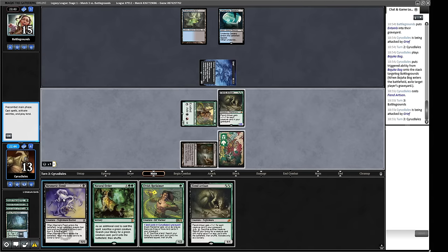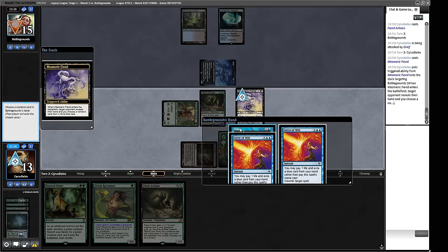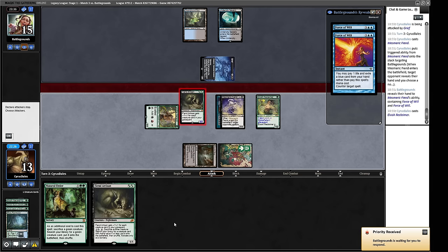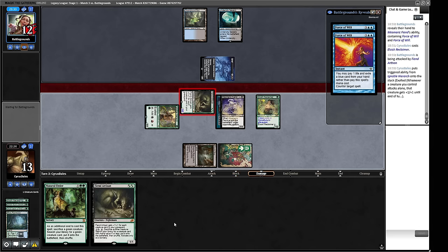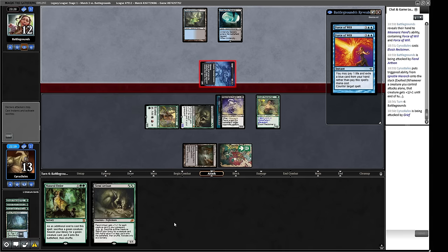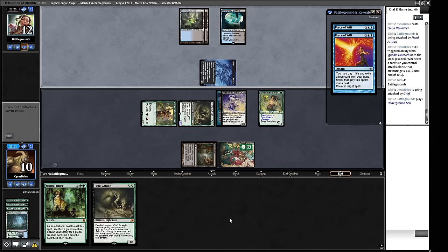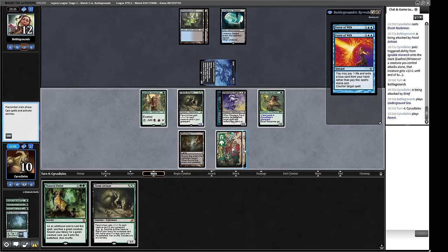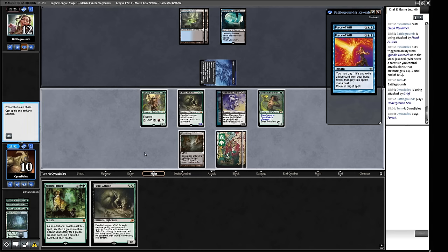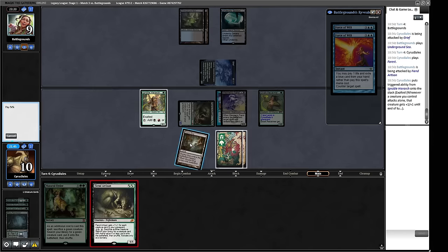They have Force of Will, Force of Will, and Daze — we'll take the Daze. Would you like to Force of Will our Elvish Reclaimer? No — interesting. We bash for some damage. This Natural Order isn't really going to do much right now, so we could double-block the Grief, but we'd lose both creatures and we already have a superior clock. We have perfect information — just two Force of Wills remain. We could sacrifice things via Fiend Artisan into something spookier, but we just have a winning race here, so let's keep bashing. We play Fiend Artisan — they didn't counter it, so we keep on bashing.